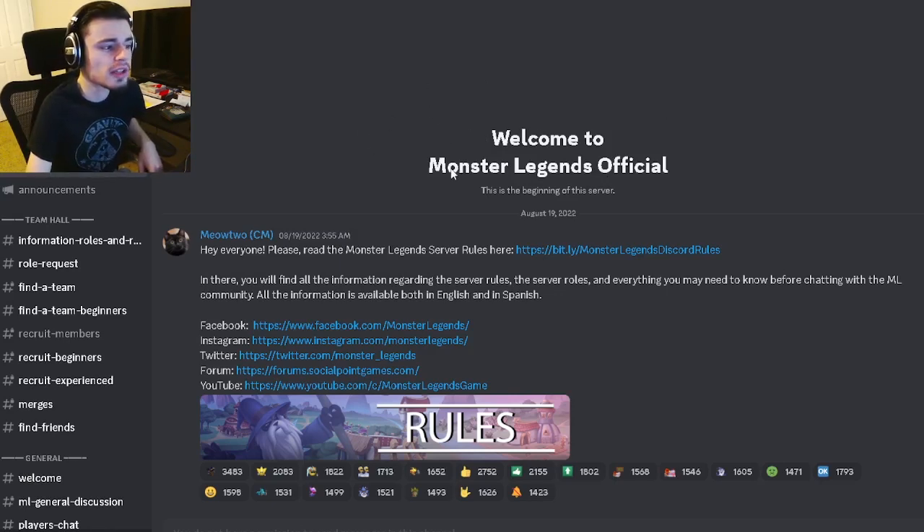The first thing you want to do is join the Monster Legends official server right here. You can find this in-game in the chat section — click on the top left, then click Join. Once you're in, you'll be brought to the rules and information section where you can read all the rules.